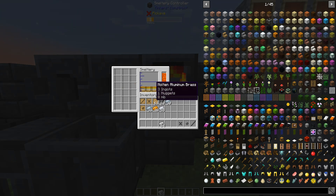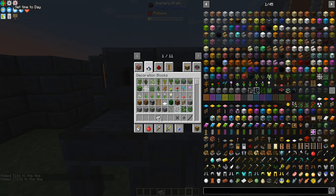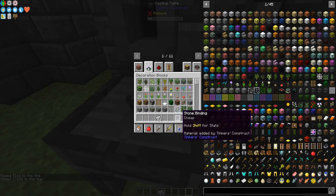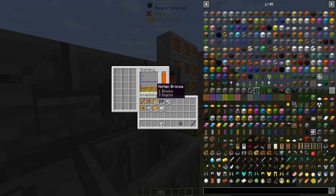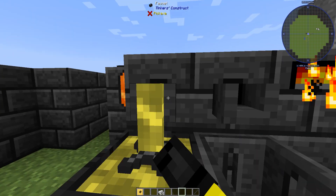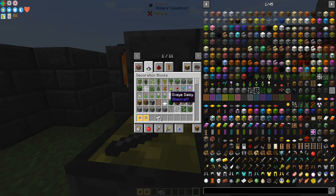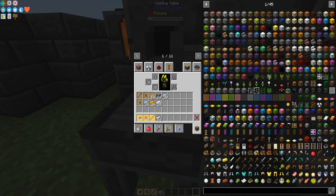Now you have your aluminum brass — click it to the bottom. It doesn't matter if you do it right away; it's still going to fill up. Once you have your aluminum brass at the bottom, put your binding or tool head into the casting table, make sure you have the aluminum brass selected, and then click the faucet. Once it hardens, you then have a casting. You're going to do that with all the parts — wait until you have all the castings you need.